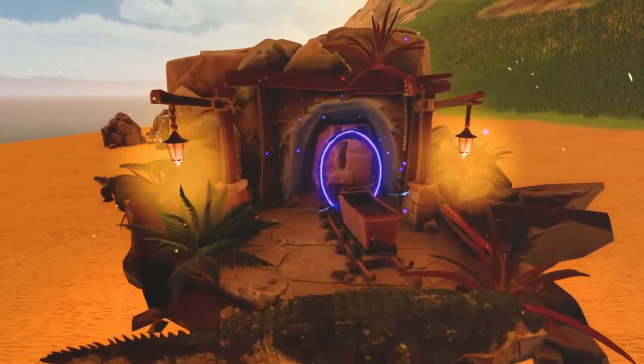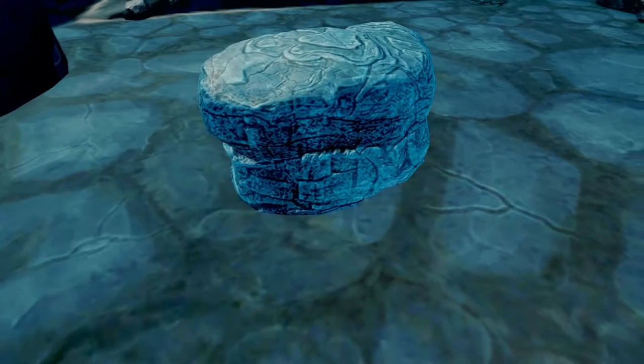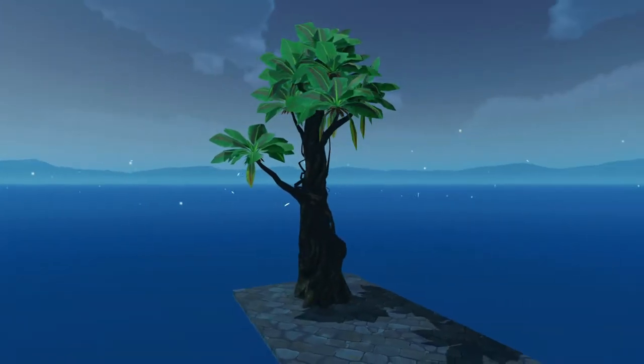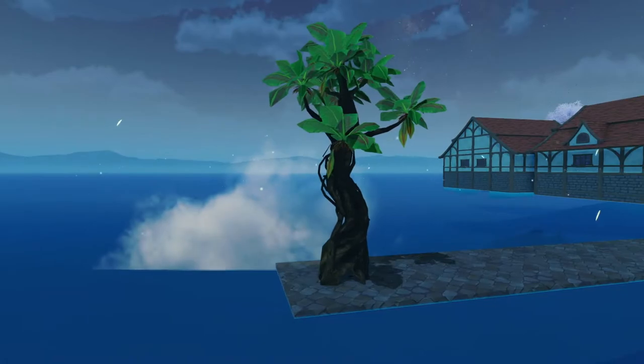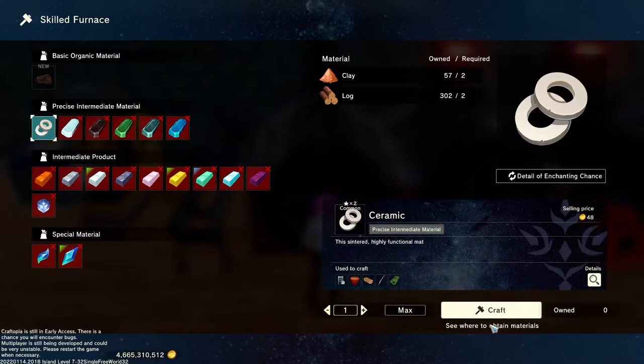The first stage requires limestone, which can only be found in the Abandoned Mine dungeons — they look just like this. The second stage requires rubber, which can be found on rubber trees found on the Island of Poisonous Forest. They look like this.